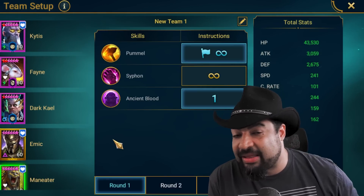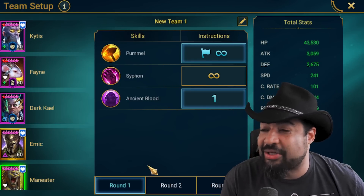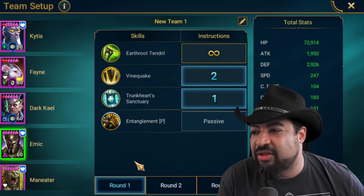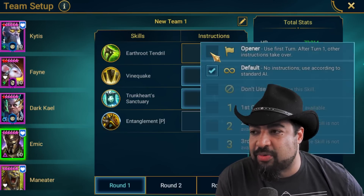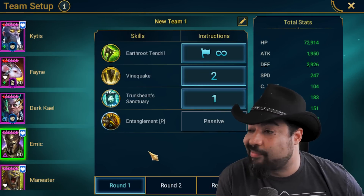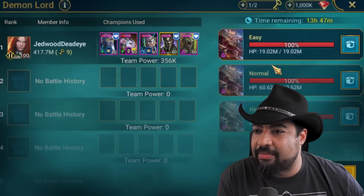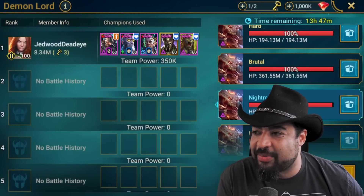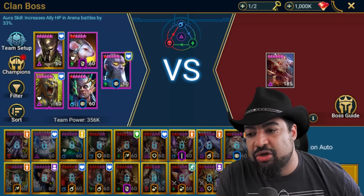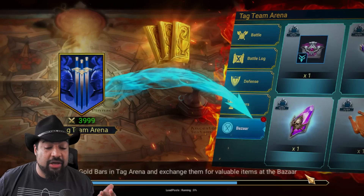The big thing when doing nightmare is we have to delay Man Eater by one turn — that's the only time you actually have to manually do anything. It's annoying but it's the only way to make it work. We'll also do a one-turn delay for Emic on nightmare — just open with his A1 and everything else works really smooth after that. Let's go ahead and try a run on nightmare. I've had it set up for ultra nightmare so let me switch back to nightmare. You can see I've been doing a bunch of runs trying to make this work.